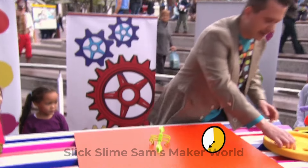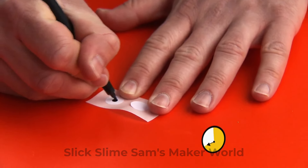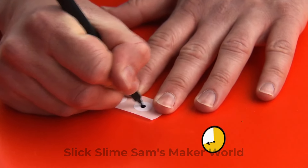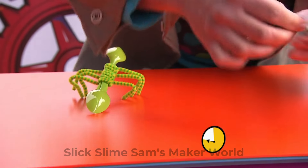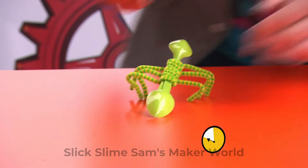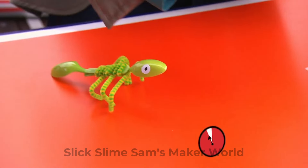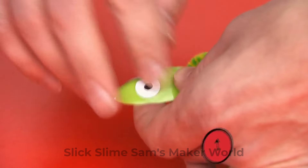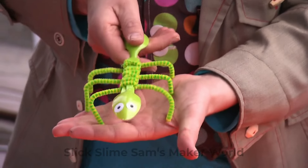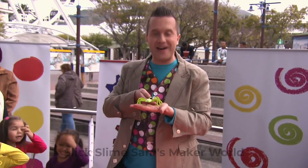Now we're going to get some stickers and draw some dots in the middle to make the pupils of the eyes. Then we can stick these stickers onto the front of our plastic spoon creature. There's one — we've just about got enough time to stick this on. We've made a plastic spoon creature! Yay! I did it just in time.